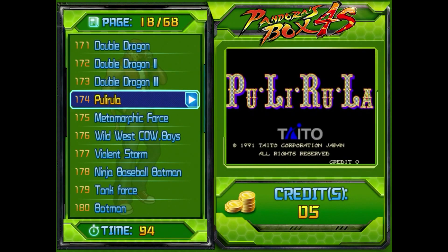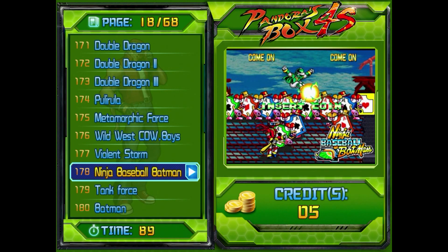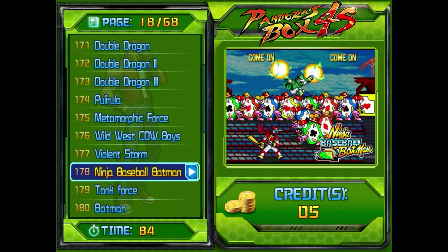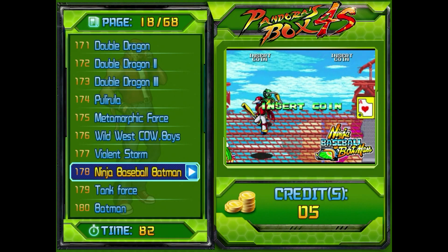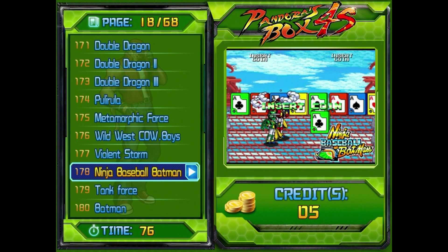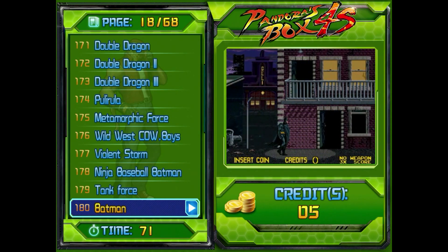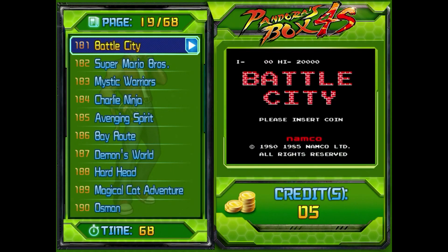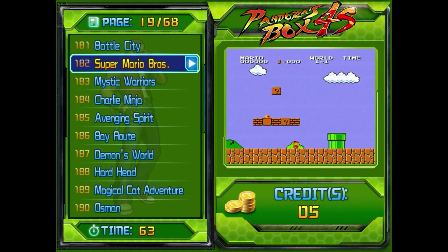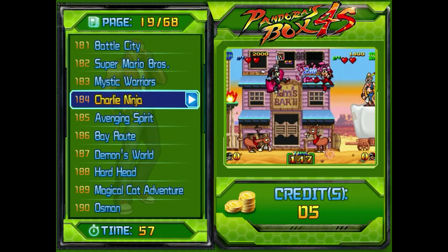Still going down — you got Double Dragon, always a classic. Oh man, and Ninja Baseball Batman! Oh my god, this brings back so much memories. It's kind of like Scott Pilgrim but with people with bats beating the crap out of — I don't even know what they are but it's fun. Moving on — we have the classic Batman. Oh, Mario! Now this is what we're talking about. That is way old school right there — I have no idea what it is but it looks like fun.